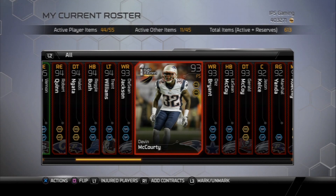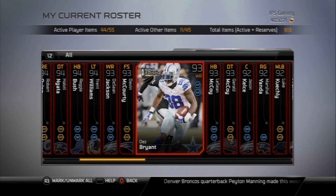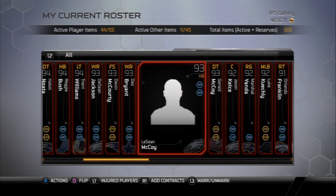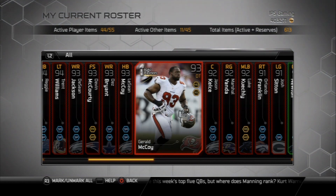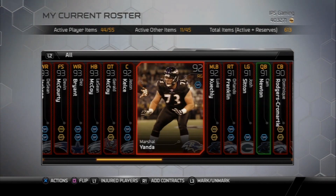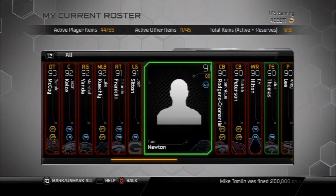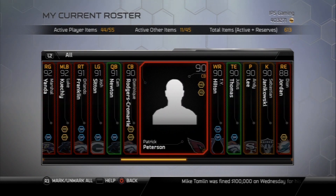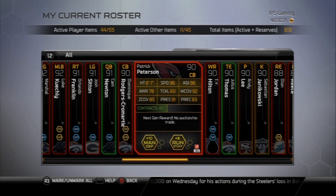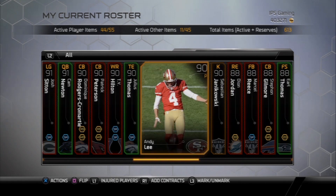Devin McCourty is going to be my new user-controlled free safety — 93 speed, really good card there. I did pick up Dez Bryant to be my second wide receiver, on the left-hand side opposite of Kelvin Johnson. Still got Shady McCoy. Gerald McCoy is the second defensive tackle on my defense. Patrick Peterson now moves into my slot cornerback for right now, but once I get that 96 overall Joe Hayden card, Peterson will end up being opposite of Darrelle Revis, as I mentioned.